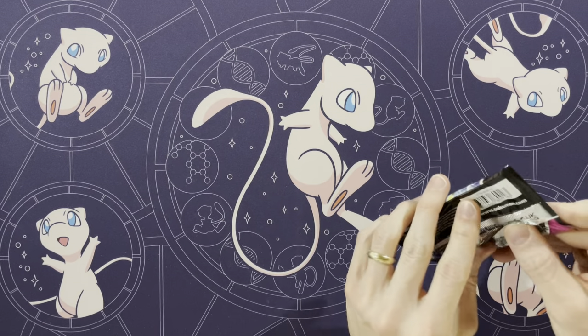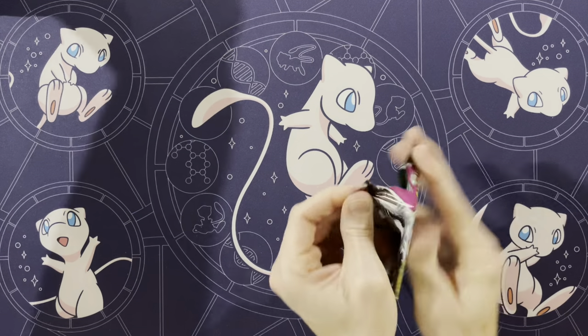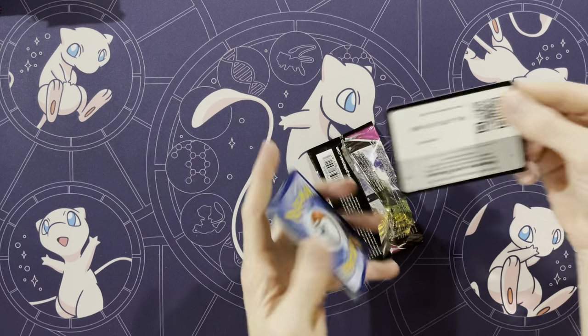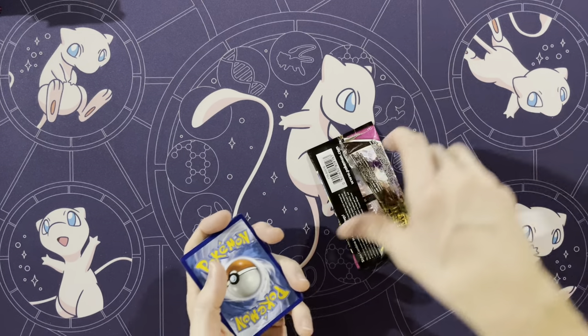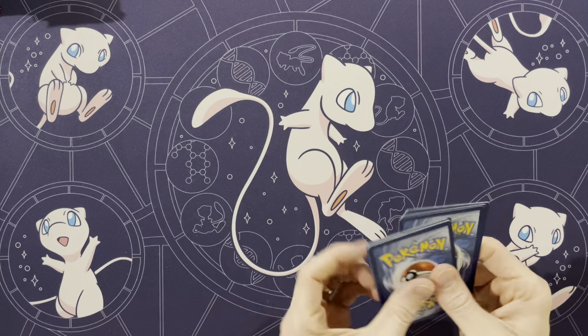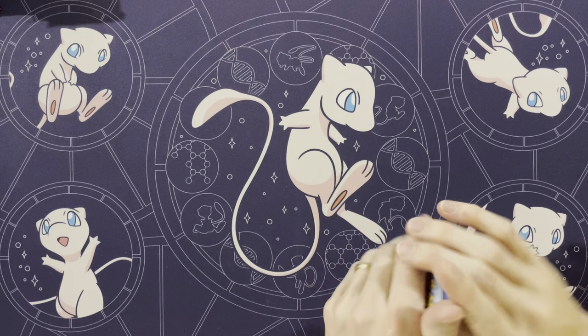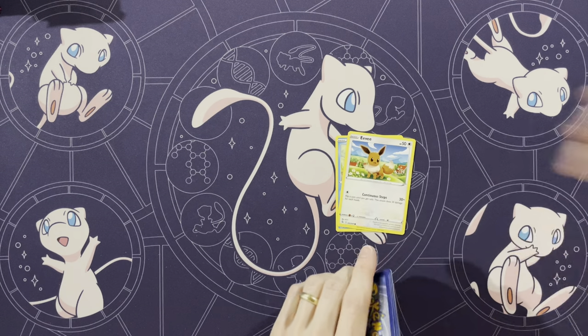Alright, let's go. Oh, 18 packs — I counted, just to make sure there were no extra packs. Starting upside down with a normal Araquinid.